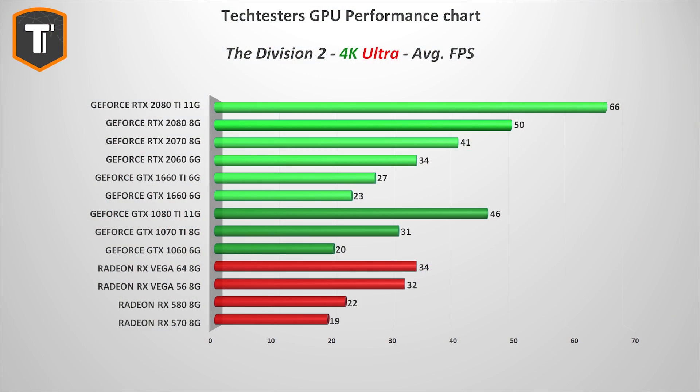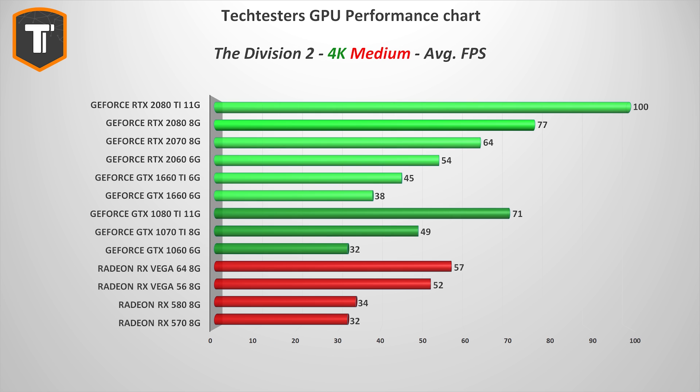At 4K, however, the extra pixels do start taking their toll on basically any graphics card, with only the RTX 2080 Ti staying above that magical 60 fps average on ultra. Even for medium you're looking at something like a GTX 1080 Ti or RTX 2080.